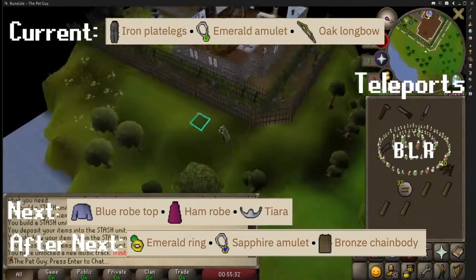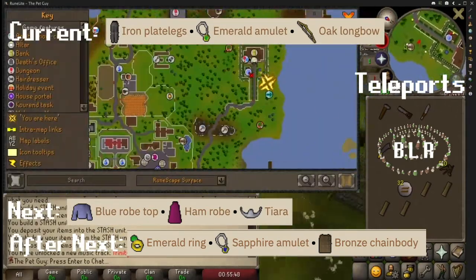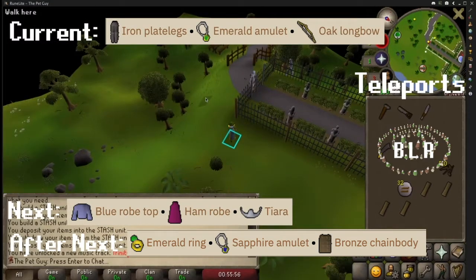Continue running south to get to the Legends Guild, and just outside of the Legends Guild you will need to bring iron plate legs, an emerald amulet, and an oak longbow.